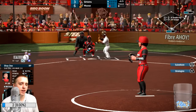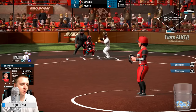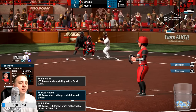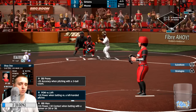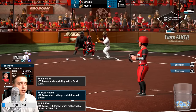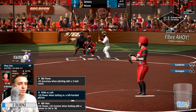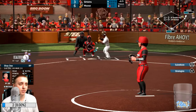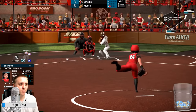Power versus lefties — Rip Dingers — this could be an issue. Plus 10 power when batting versus a left-handed pitcher, and he's RBI Man. So I can't throw a wild pitch because if a runner gets in scoring position, his power and contact go up. Should pitch around him.